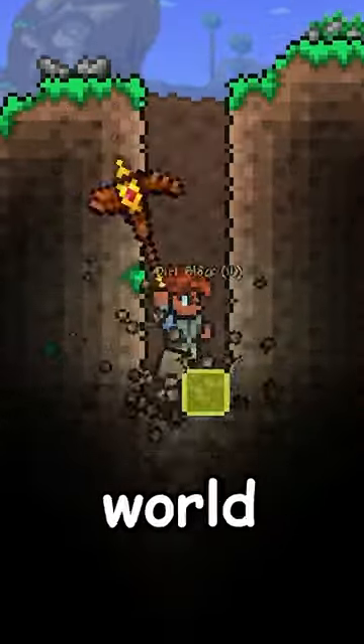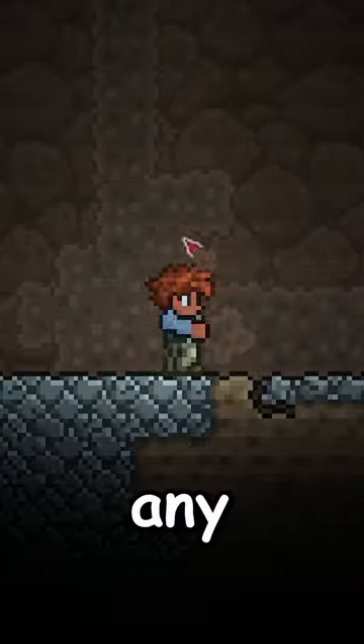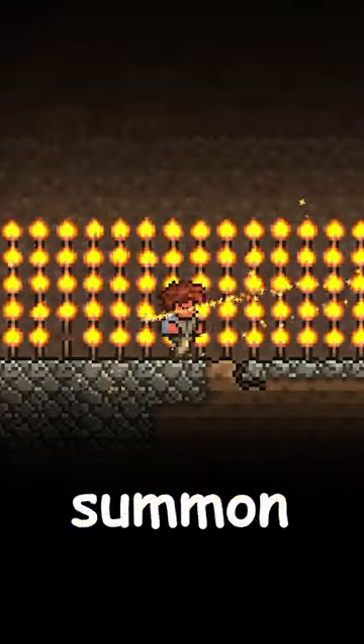Now head to the underground layer of your world and dig out a small area. Then on any background, place down the 100 torches, which will summon the Torch God.